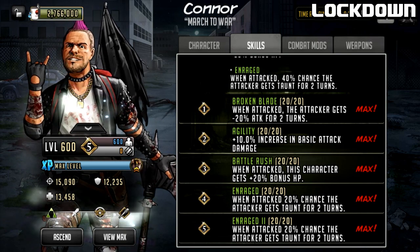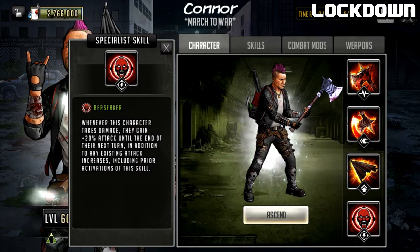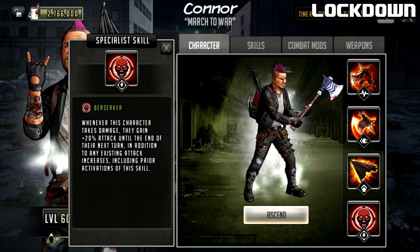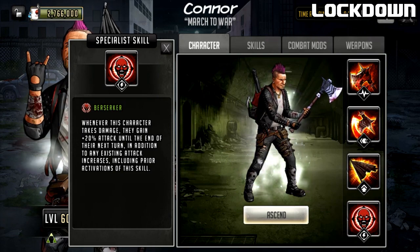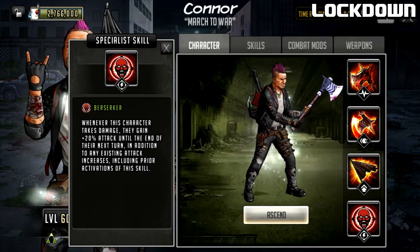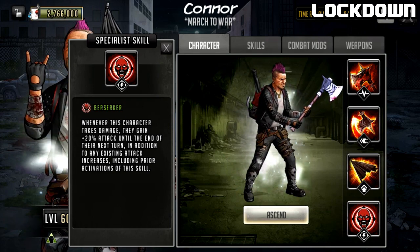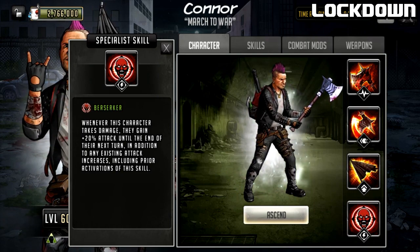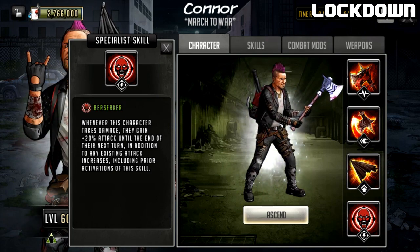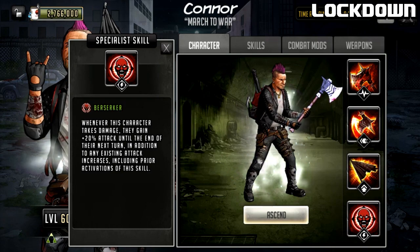Maybe he was built for an attack team and some of you are saying this is going to be sick on attack, but for me this is going to be absolutely nasty for a defense team. He also has Berserker: whenever this character takes damage, they gain 20% attack until the end of their next turn, in addition to any existing attack increases including prior activations. When he gets taunted and attacked, he's going to guarantee two potential taunts on turn two to boost that rush for turn three - so he'll have a 40% attack bonus at that point.